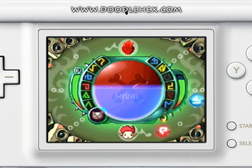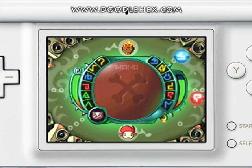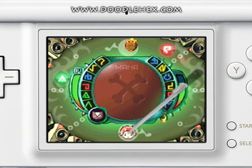Every rune consumes a certain quantity of mana. To defend yourself from the attacks of your opponent, you have to keep your avatar pressed within the interior using the Nintendo DS stylus.